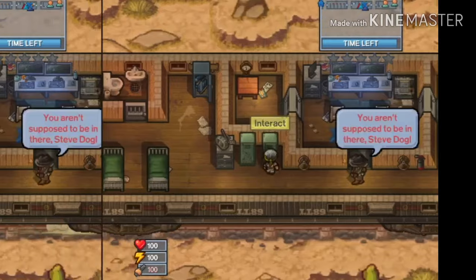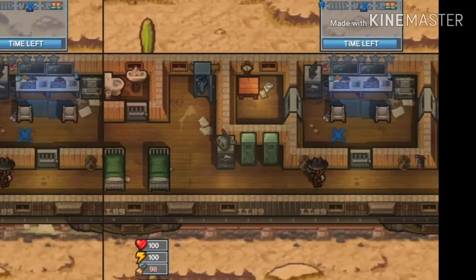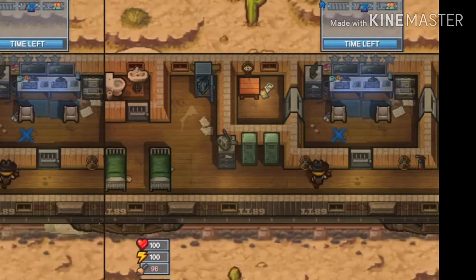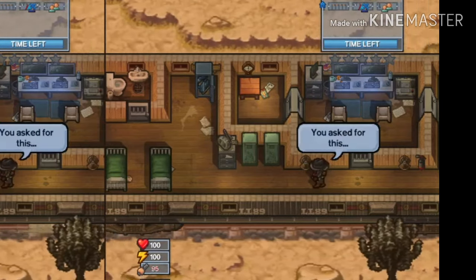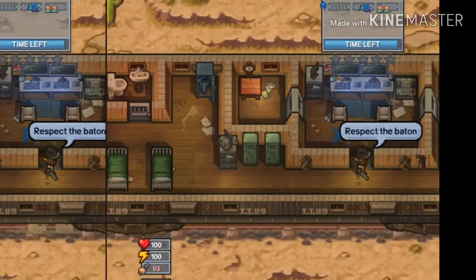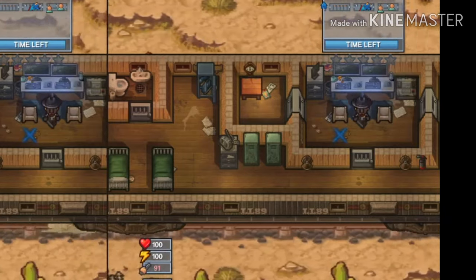We just hide in a cupboard — there we go, we've gone in the cupboard. The guard eventually passes. You can see in the bottom left there's a heat rating — 95 or 96. When that gets too high, all the guards are going to be after you.